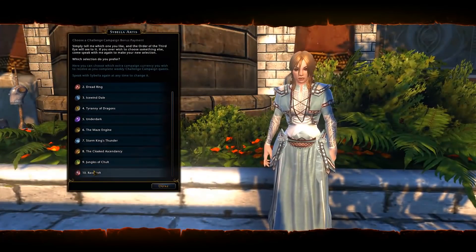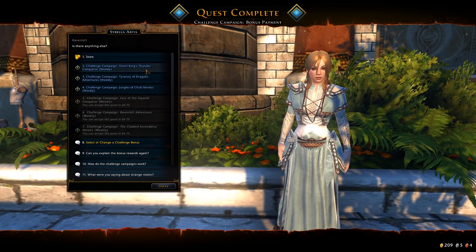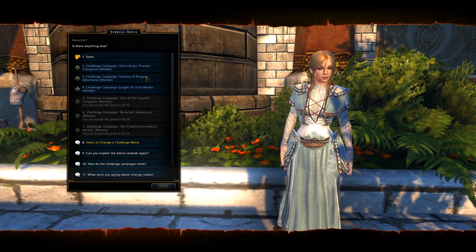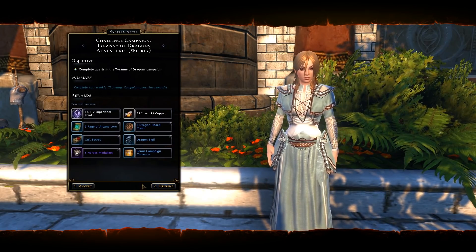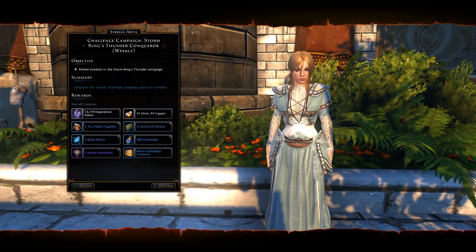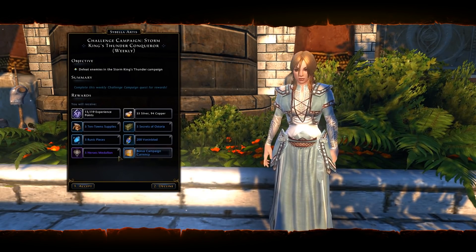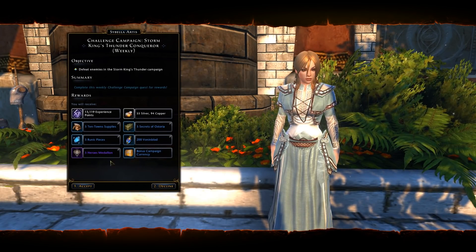I'm just going to go ahead and pick Ravenloft because that's what I need. So here are my three quests for this week: Storm King's Thunder, Tyranny of Dragons, and Jungles of Chult. I have to complete Heroics in Chult, complete quests in Tyranny of Dragons, and defeat enemies in Storm King's Thunder. And you get campaign currency, Hero's Medallions, and your bonus campaign currency.